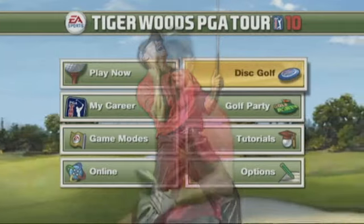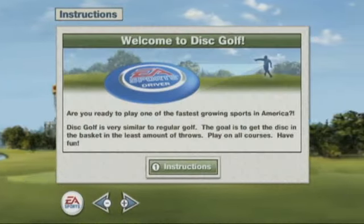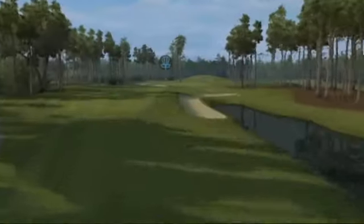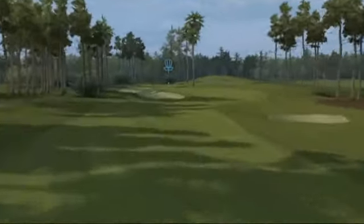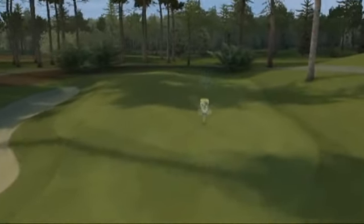The objective is to pick up a disc on a tee and throw it down to the green in as few shots as possible and get it into a basket. In the case of Disc Golf, it's actually a basket that's elevated above the ground instead of a hole that's dug into the ground.